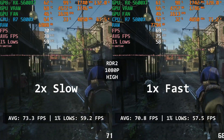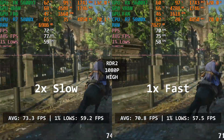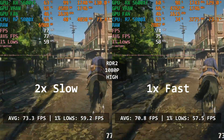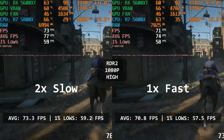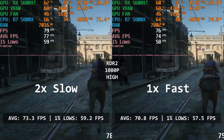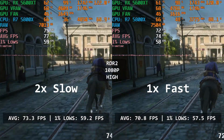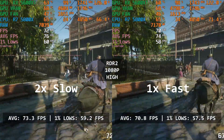Meanwhile, on Red Dead Redemption 2, the difference is really small, both in terms of average FPS and 1% lows — 73.3 vs 70.8 FPS for the average, and 59.2 vs 57.5 FPS in terms of 1% lows. A small and unnoticeable difference really, but it's still a win for the dual-channel configuration.